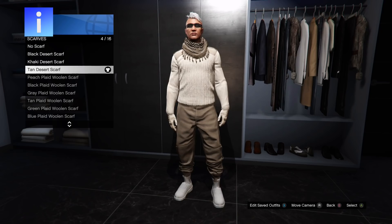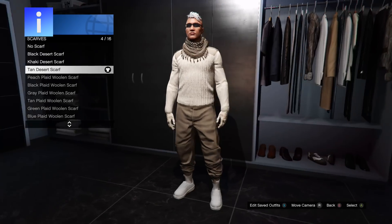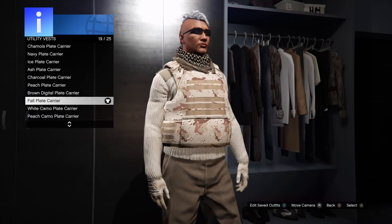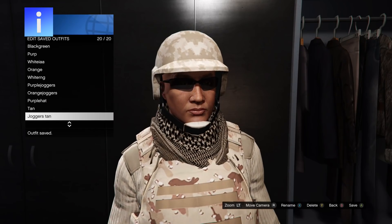You must put it on in this order or you won't be able to add the scarf to the utility vest. Now go to utility vest and add the full plate carrier. Now pick the tan bulletproof helmet. Save the outfit then put on the Krampus mask.